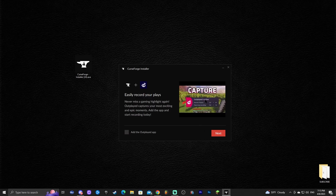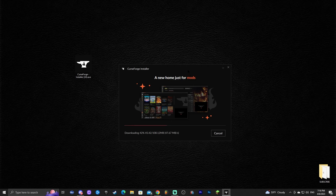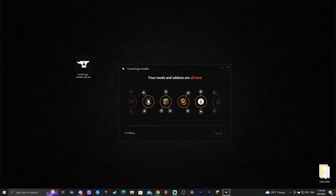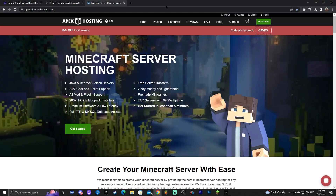There's an option to record your gameplay, but we'll skip it and click next to start the actual installation. Installing CurseForge is quite fast — it's mainly downloading files. Once done, it will say 'Successfully installed,' show a desktop shortcut, and open a website in the background which you can close.